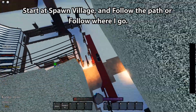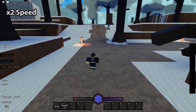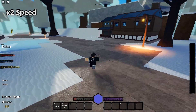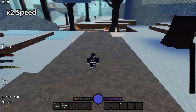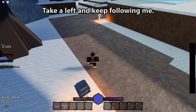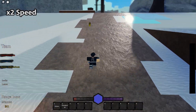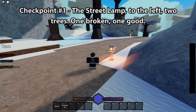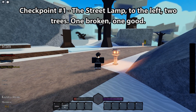Start at Spawn Village and follow the path where I go. Take a left and keep following me. Checkpoint Number 1: the street lamp to the left, two trees — one broken, one good.